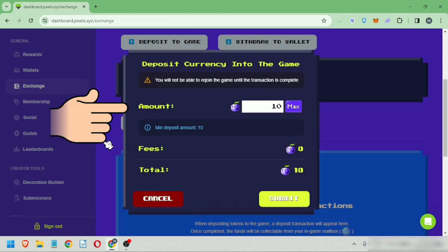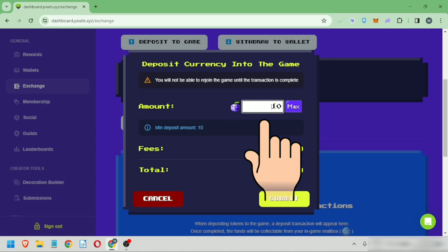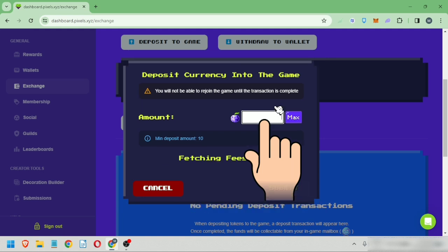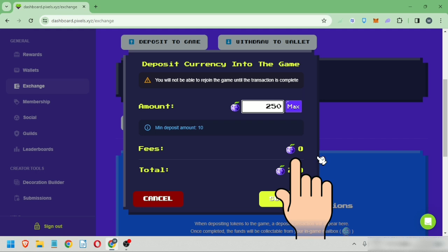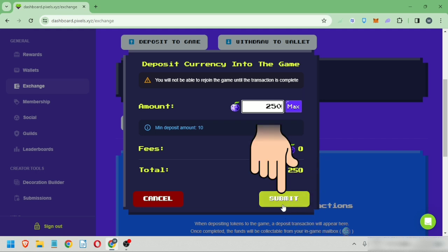The minimum amount to deposit is 10 berries. Just enter the amount you want to deposit. I'm going to deposit 250 berry tokens. No berry fees. Click Submit.